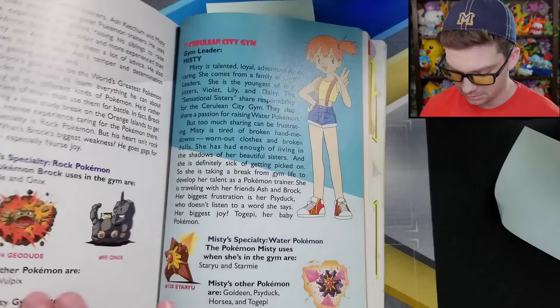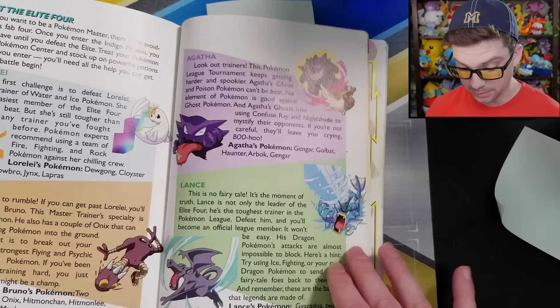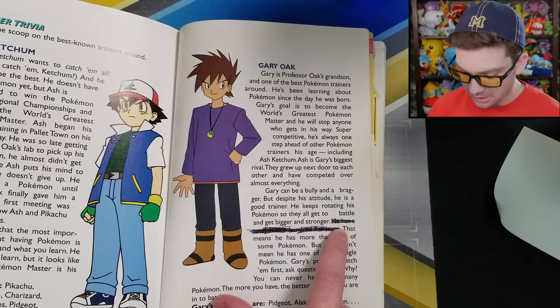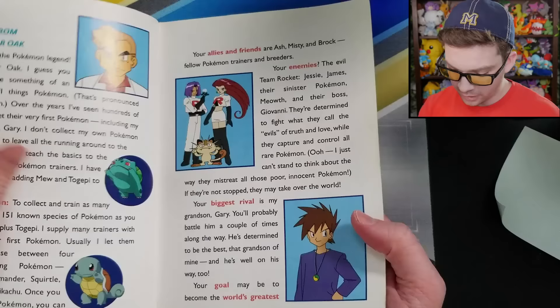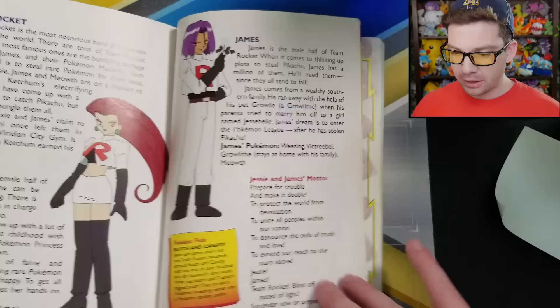Then it has secrets of the gym leaders, talking about Brock and Misty with quicker info on the others. Then it talks about the Elite Four — it actually seems to list their types and squads correctly, so good on them. But then there's a page about Gary, and for some reason the previous owner scratched out 'he has a total of over 200 Pokemon.' Why did they scratch that out? I don't know. Then it says 'Ash is Gary's biggest rival' — but earlier it said Gary was my biggest rival. Is Gary Ash's biggest rival, or my biggest rival, or both? Apparently we now exist alongside both of them.